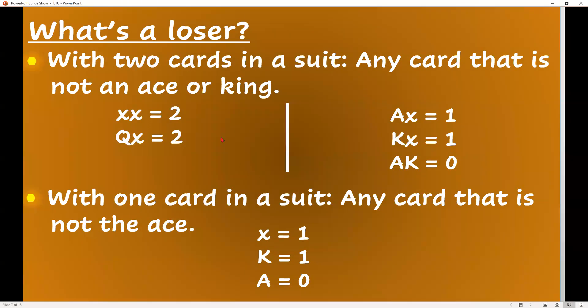It works the same way for a doubleton, except you just count the ace or king. Queen doubleton or smaller is two losers. If you have the ace or the king, it's down to one. And ace-king is zero. For a singleton: if you have the ace, you don't have any losers — anything else is a one-loser suit. And obviously, a void is zero losers.